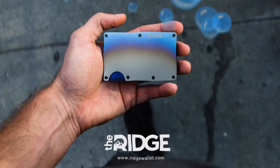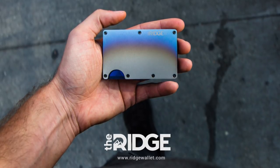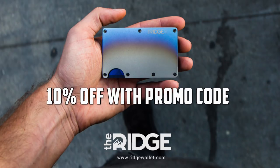This video is brought to you by Ridge Wallet, a slim front pocket wallet available in carbon fiber and titanium. With more than $250,000 sold, a lifetime guarantee and free shipping, get 10% off with the code goldfish at ridgewallet.com.